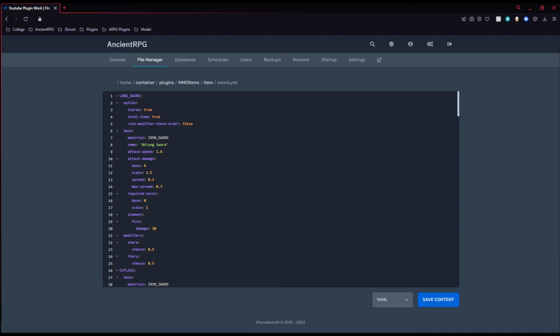Item generation templates can be found under the MMO Items slash generator slash item folder. You may add as many YAML configs as you want in that folder to sort your templates. To add new item options, be sure to enable them under the config where it says option. There are three types of options available: Roll Modifier Check Order, which will scramble the item modifiers list on item generation; the Tiered option, which allows for a random tier to be picked for the item if none is specified — this accounts for the MIGenerate command as well as station and crafting recipes; and lastly, Level Item, which will select a random item level that will be picked for your item if none is specified when originally generated.